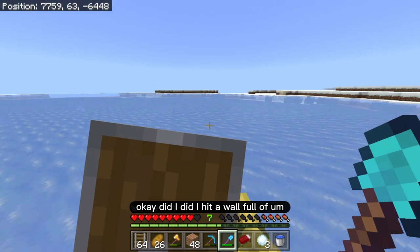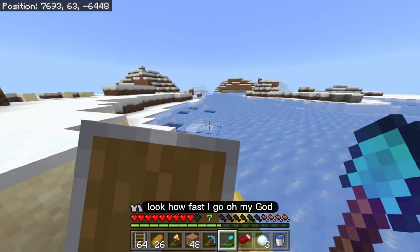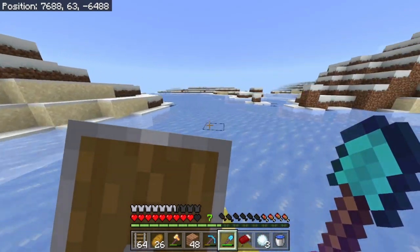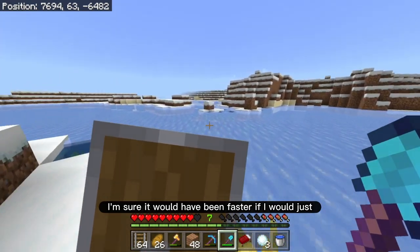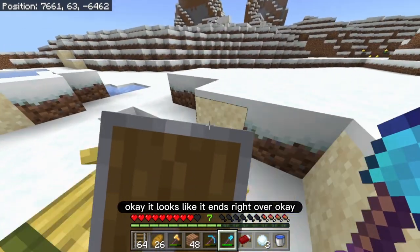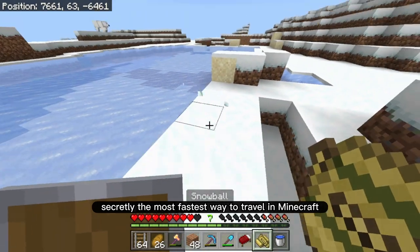Did I hit a wall full of dirt over here? Am I kind of trapped? Because it'd be really fast if I could just keep traveling like this — look how fast I go! Oh, it looks like there's a little entrance over here. Okay, precision. I gotta get here. I'm sure it would've been faster if I would've just not ridden in the boat — but not as fun, definitely not as fun. It looks like it ends right over here, but that was actually really fun. So, boats on ice — is that like secretly the fastest way to travel in Minecraft? I would really believe it.